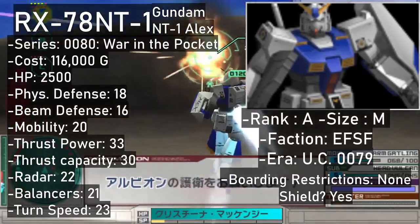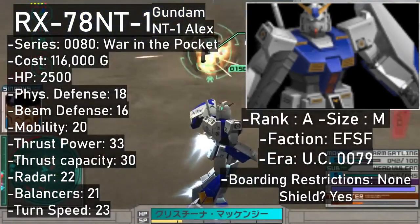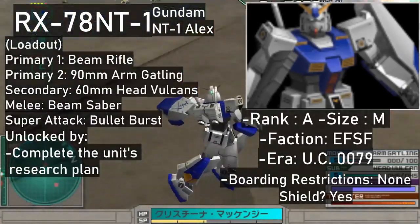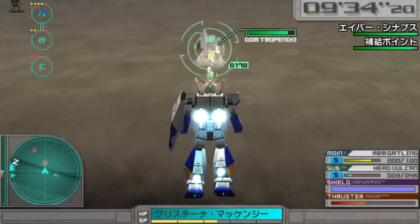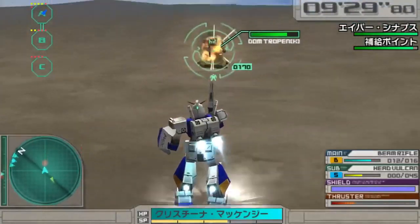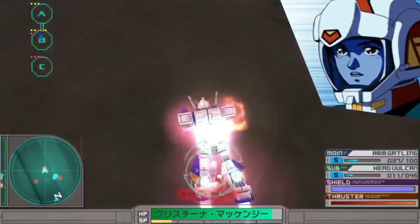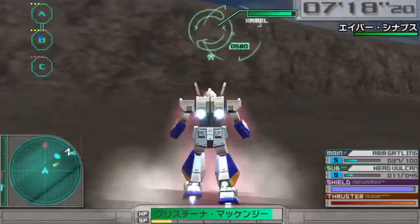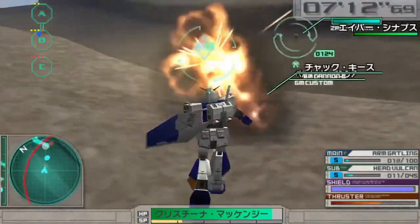The RX-78 NT-1 Alex is there too, listed as an A rank. Its primary weapons are the beam rifle and the 90mm Gatling guns mounted on the arms. The latter doesn't fire from both at a time — it shoots from the arm closest to the target instead. Vulcans and beam sabers being the secondary weapon and melee are more or less a given, and the super attack lets you shoot both arm Gatlings at once, as well as the Vulcans. Once you complete the research plan for it, you can get it in the shop for 116,000.